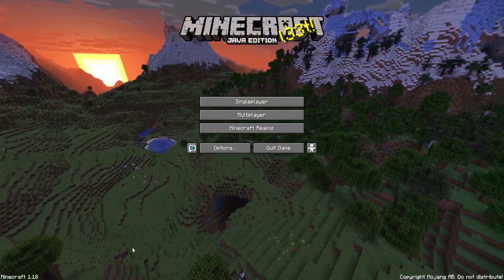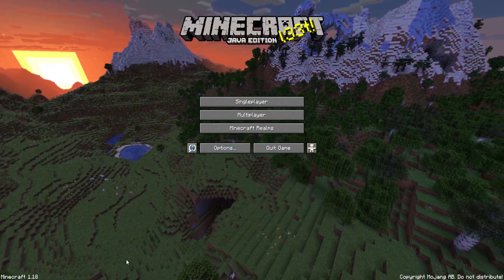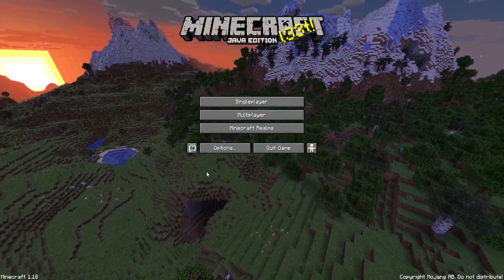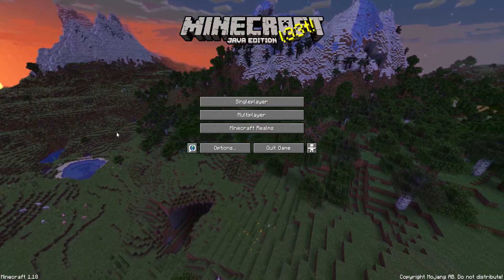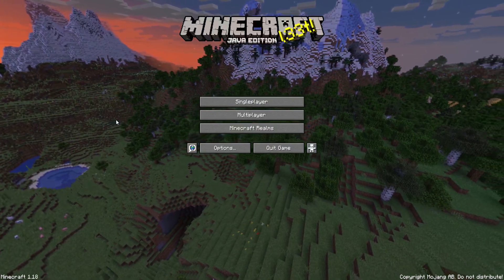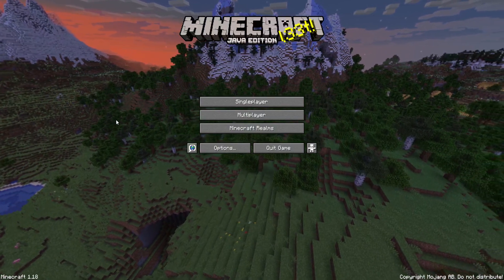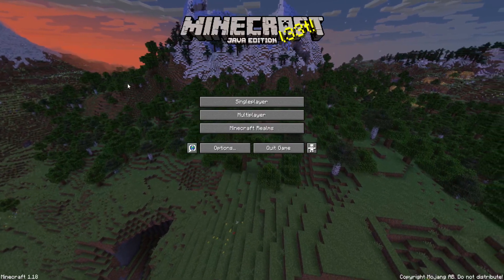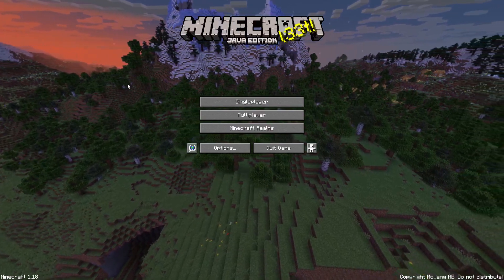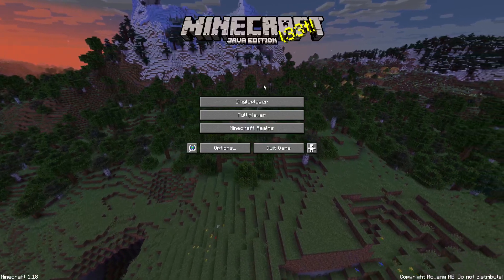Welcome back to another Minecraft tutorial. In this video I will show you how you can keep villagers away from your house. I'm using the 1.18 version of Minecraft. If you have any other version, some methods will still work for you and some others will not, as they only work in the latest versions — but overall, something will work for you with whatever version you have.